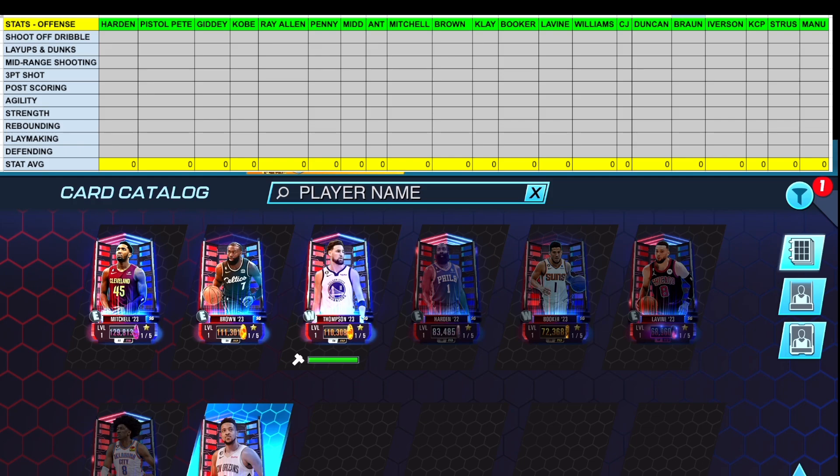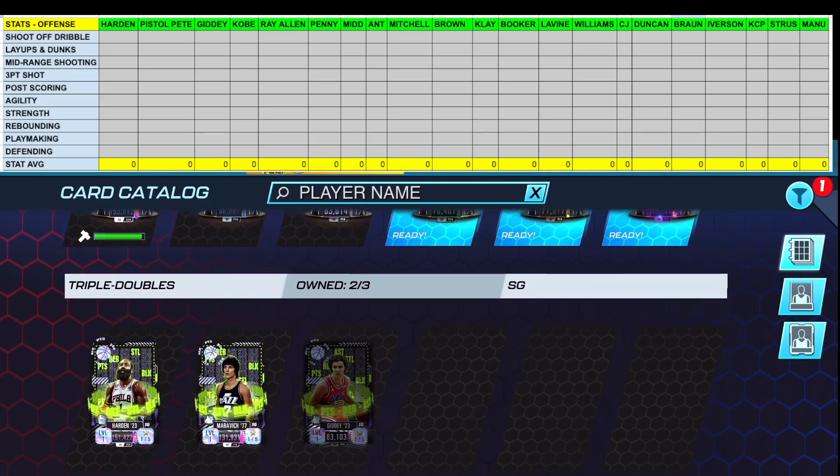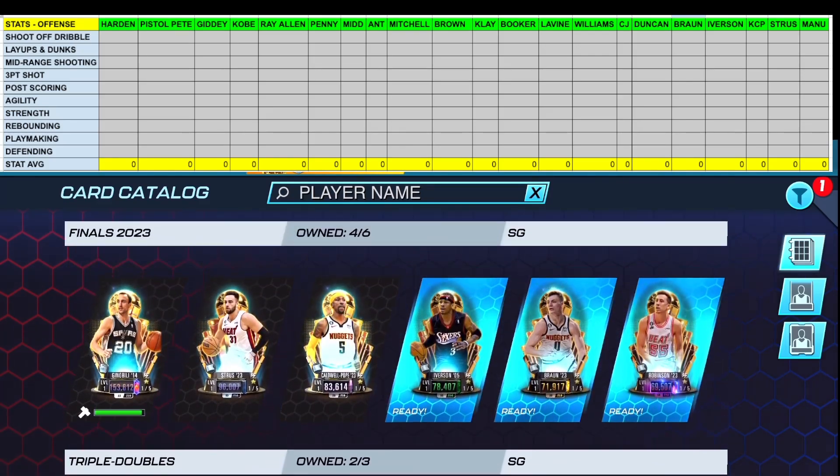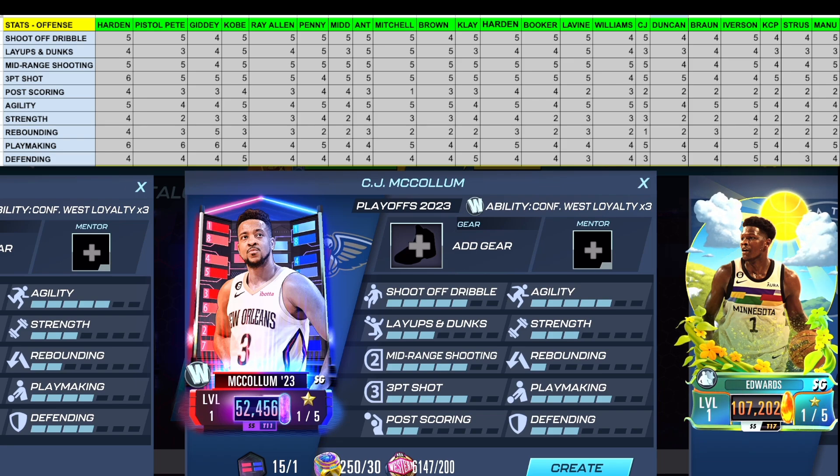In the month of May we've seen the Playoffs theme, the Triple Doubles theme, and the Finals theme kicked off on May 30th. We have stats for all the shooting guards that dropped in May. At the top of the screen we'll go through each player, highlight their best stats, and identify which players are elite in each category. Note that some players are actually better than their stats suggest.